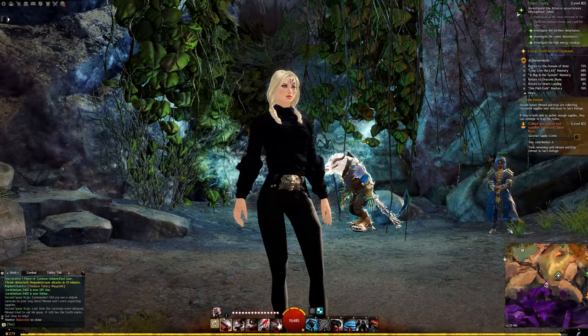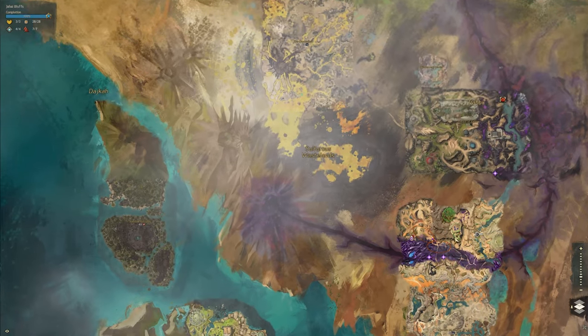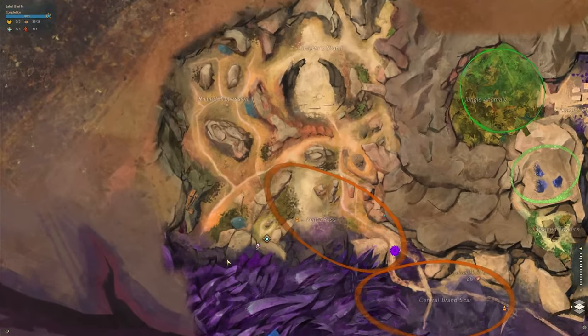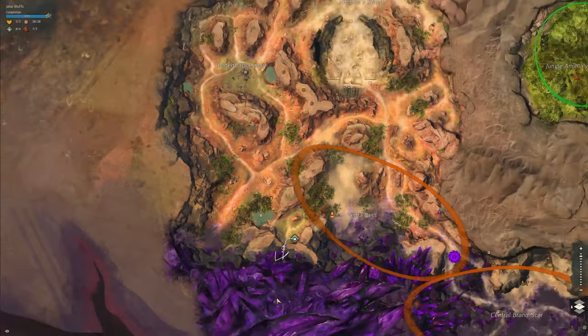Hello everyone! Today we're doing the Hidden Swan Dive Achievement. We're in Jai High Bluffs at the Venta Pass Waypoint, heading to the Sun's Refuge.